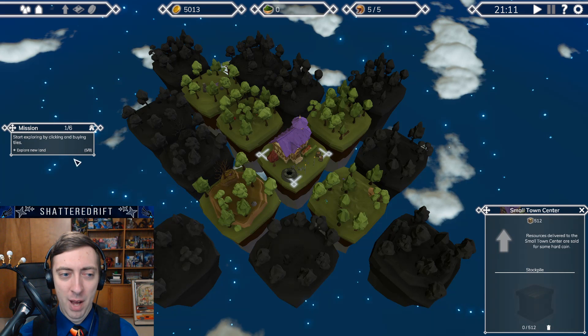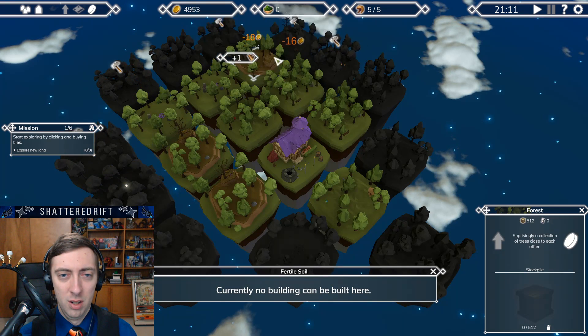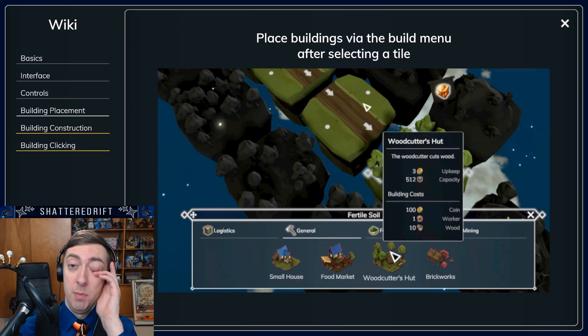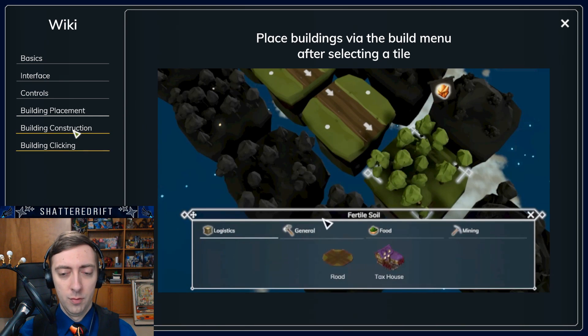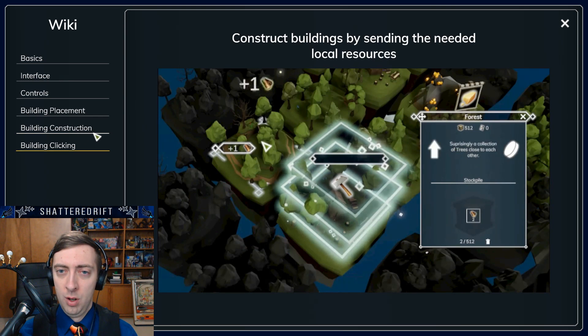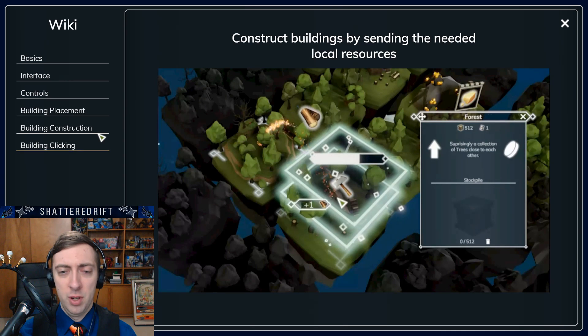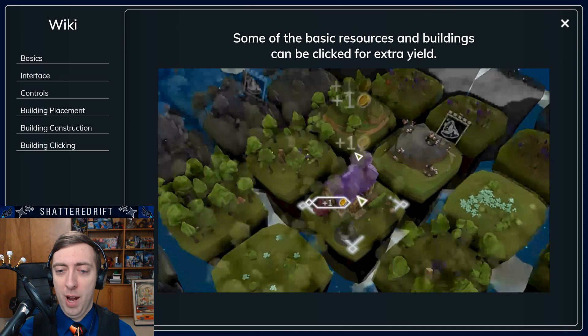Start by clicking and buying tiles. Oh, I need to buy a few more. Place buildings via the build menu after selecting a tile. Place buildings by sending the needed local resources. So the basic resource building is going to be clicked for extra yield. Okay, so this is like a mobile game without the cooldown.